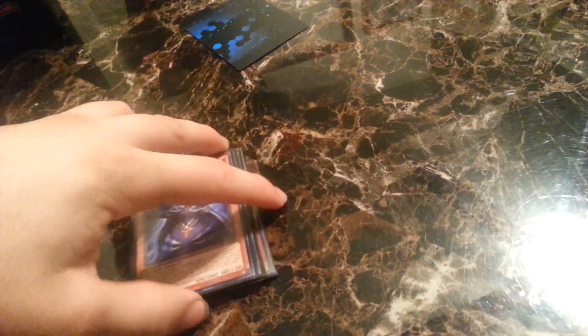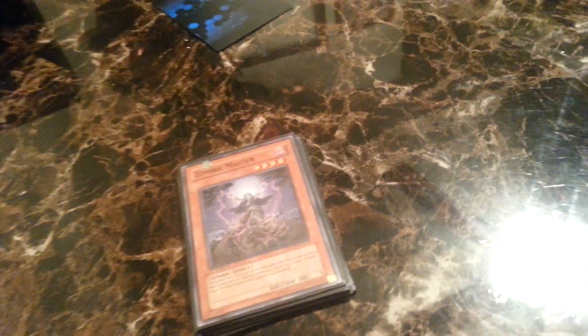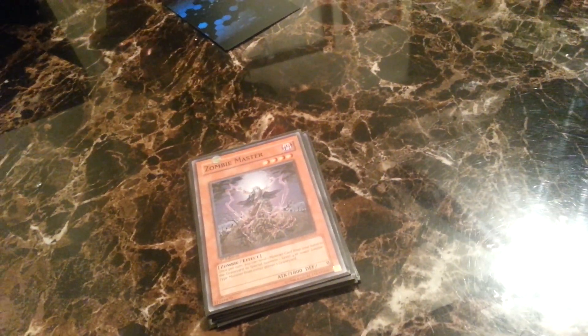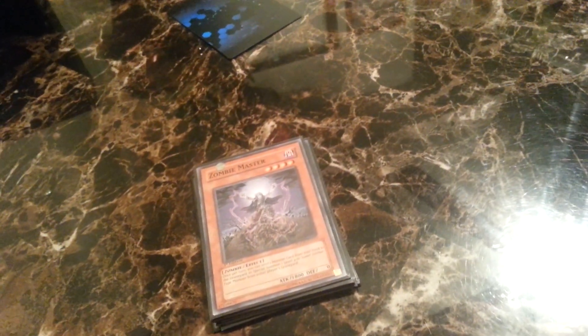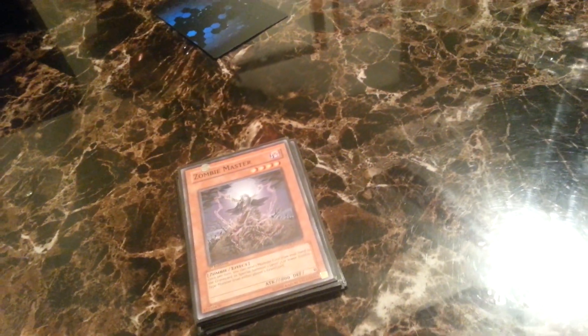Grace — I only want one of her. One Zombie Master, because he's searchable, so you can get him out either way. He's really easy to get out. I don't even want one of them, because every time I draw him I don't have a Mizuki or anything in the graveyard to special summon. I run three Mizukis — everyone knows what Mizuki does: he special summons from the graveyard by banishing himself.